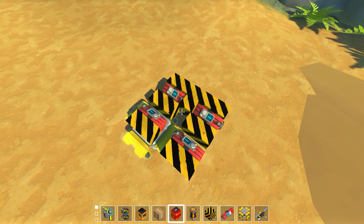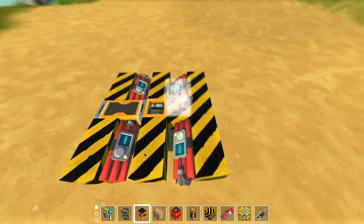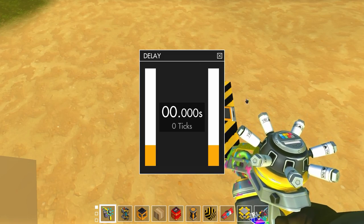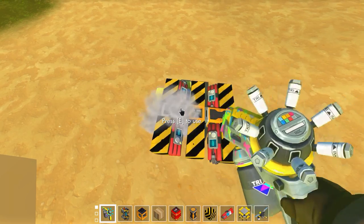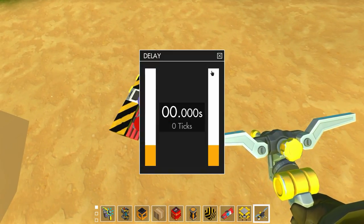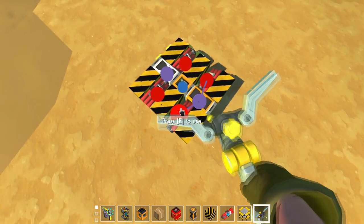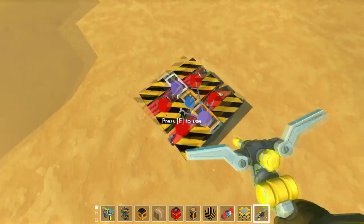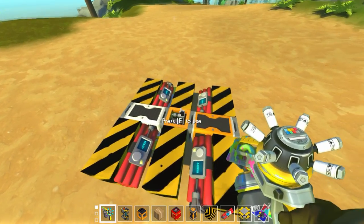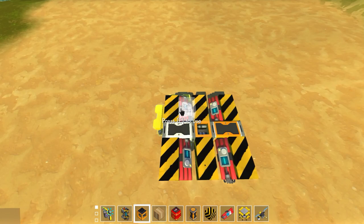To fire it we're just going to use a timer and a logic block. On one side, pressing the timer sends a single tick down, then we have a logic block in the middle, then another timer on the other side. This side is our start timer - let's paint it white so we know - and this one will be our TNT detonation timer, set to about half a second after the cardboard has been shot. The tick passes through to detonate the four corners, then the rest of the pattern, launching the projectile.